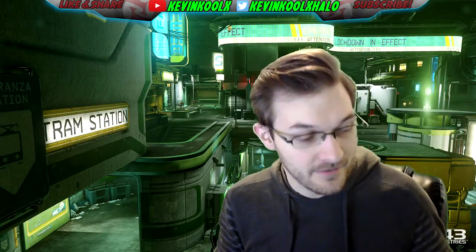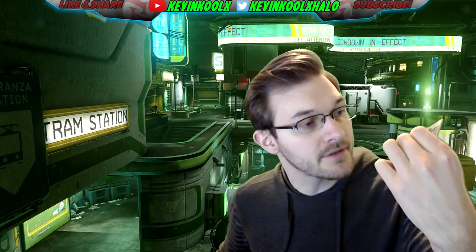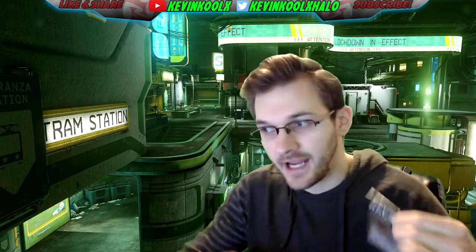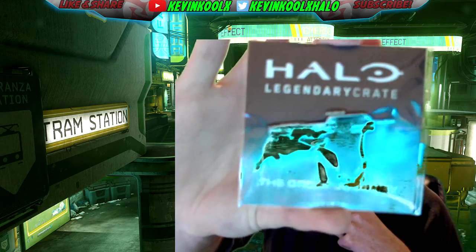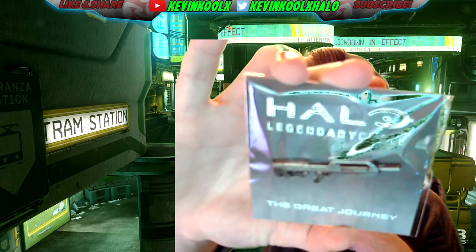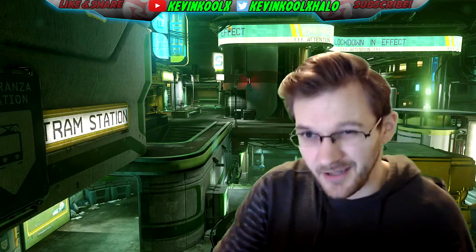Next we get a battle rifle pin — I thought it was a Halo 2 battle rifle at first, but it's actually a Halo 3 battle rifle. This is a Halo 3 themed box, so that makes sense. I'll put it up to the screen so you can get a better look. You get a pin pretty much with every box; I haven't really bothered to use them, but they're there.